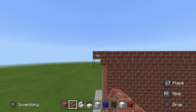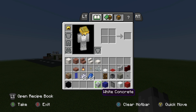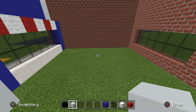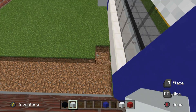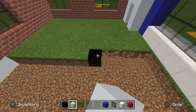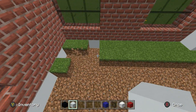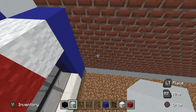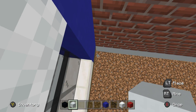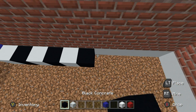The next thing is to install a floor using black concrete and white concrete. Dig out all the grass inside and create an alternating checkerboard pattern — black, white, black, white. Start from the front left-hand corner of the store moving back, starting with white concrete in this corner specifically. It's essentially every other block in two alternating colors.